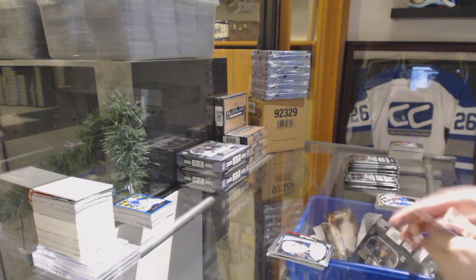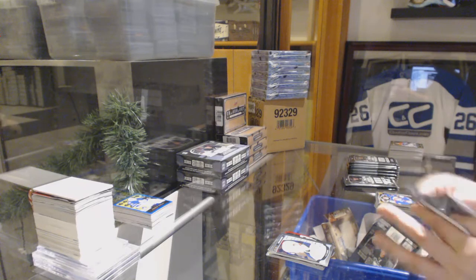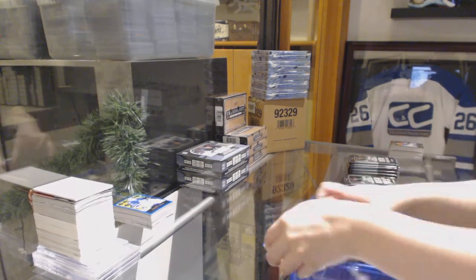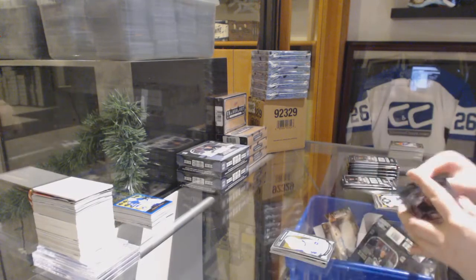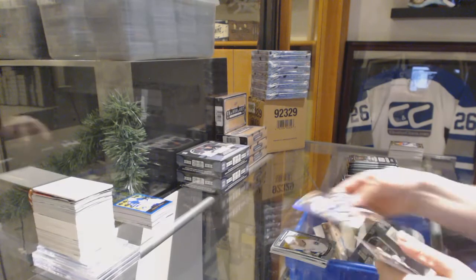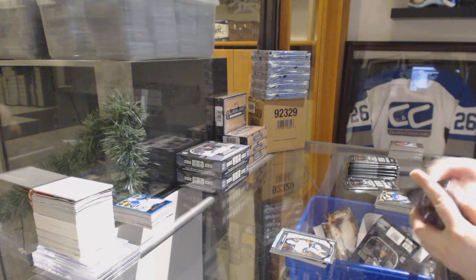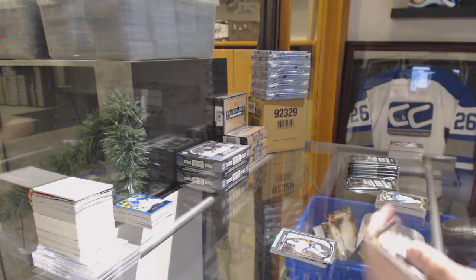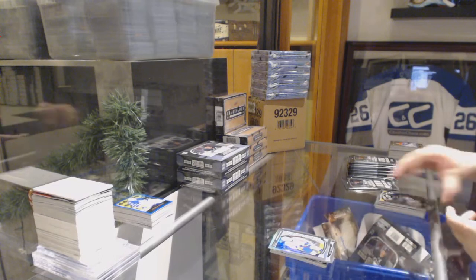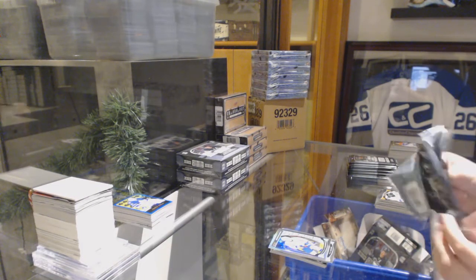Die cut of Nick Foligno for the Blue Jackets, Jack Eichel for the Buffalo Sabres. Rainbow for Florida, Aaron Ekblad, Hunter Shinkaruk rookie for Vancouver. Rainbow of Marcus Johansson for Washington, Nick Ritchie rookie for the Anaheim Ducks. Maybe after this box I will pause the break and see if we can fix Breakers. That was a rainbow rookie of Chandler Stevenson for Washington.